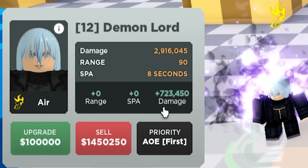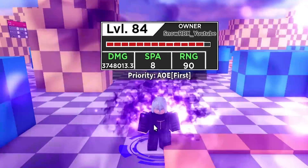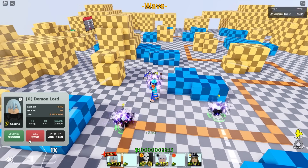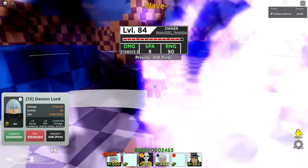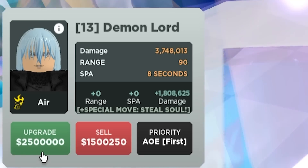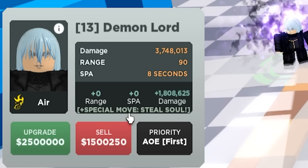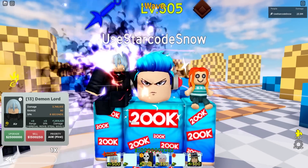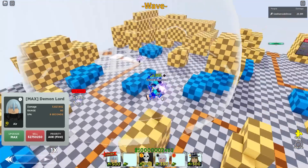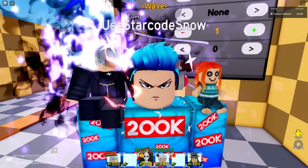100,000 for its next upgrade, giving 723,450 additional damage. That is insane — now at 3.7 million. You can place 8 Rimurus — the game is allowing more than one. The only problem is probably gonna be the price. Before its last upgrade it already costs 3 million, and on its last upgrade 2.5 million. That is so expensive. However, Rimuru is gonna get a special move: Steel Soul — most likely a manual ability — and 1.8 million additional damage. We need to spawn a very tanky mob to test it. Spawning an 11.4 million cloner — Rimuru cannot one-clap them. Steel Soul activating.